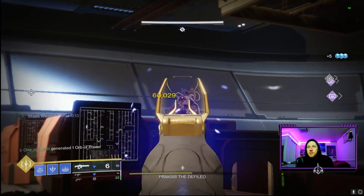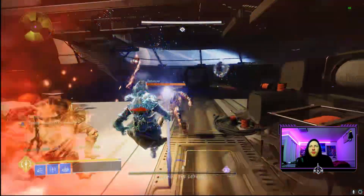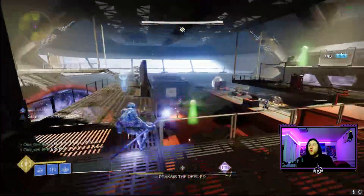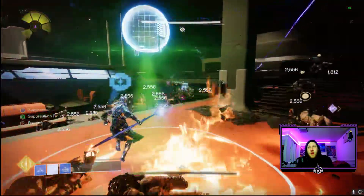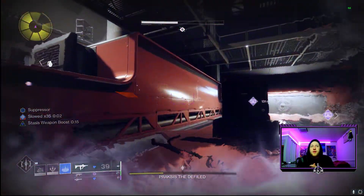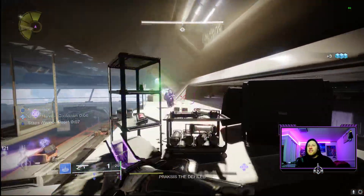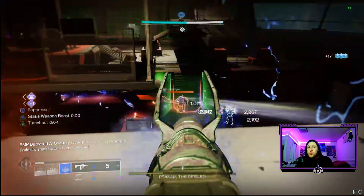Lastly, Low-Entropy Superconductor makes our stasis melee stun Unstoppable champions, bringing it all together. With the SMG handling Overload, the pulse rifle handling Anti-Barrier, and our melee handling Unstoppable, this build can deal with all three champion types using only stasis. We're able to get crazy DPS on bosses with our weapons and super popping very often thanks to our exotic and all the orbs from Harmonic Siphon and stasis turrets. Font of Might stacking to 17 seconds consistently makes this build very suitable for end game content.